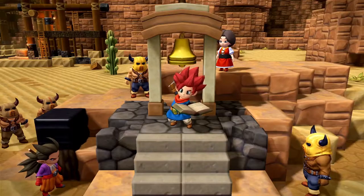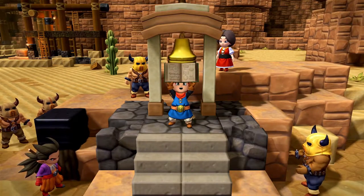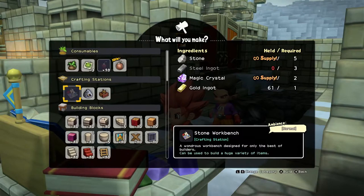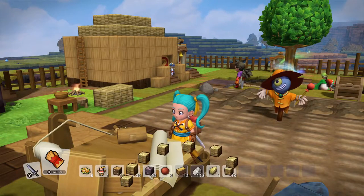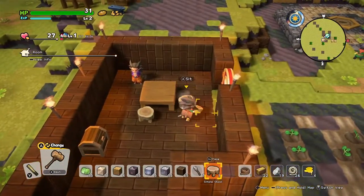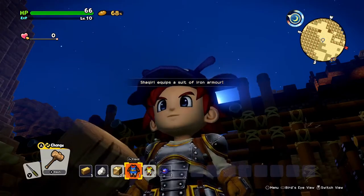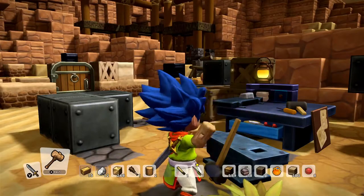As you gather, you'll unearth new recipes of objects to build and items to craft. At a workstation, there are myriad creations to craft — from building materials, to furniture, to decorations, even your own armor. Not to mention weapons for you and your allies.